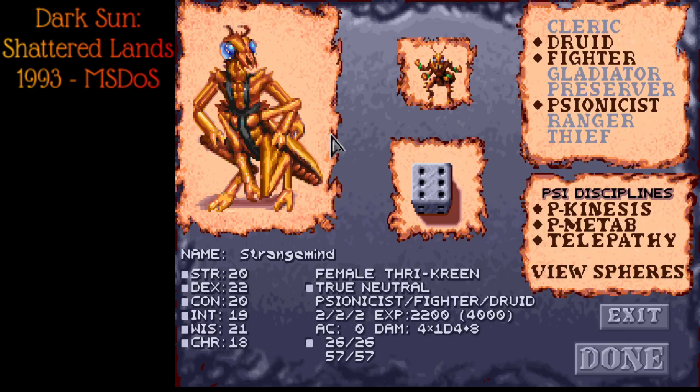Strange Mind is technically a Thri-kreen — a bug — and with no weapons at all gets four hits at reasonable damage, plus a paralyzing bite. Starts with base five armor class but can't wear armor, so starts really strong but has some equipment limitations. They're a big multi-class: Druid as one of our healers and Psionist. This is more of our offensive psionist — the bug's psionic should be very strong. Druid is secondary but gives lots of buffs and healing, and still really good in fighting. A very nice multi-class.